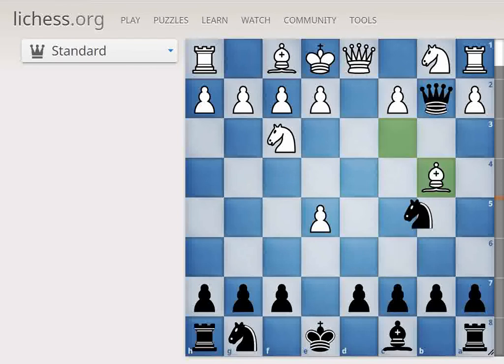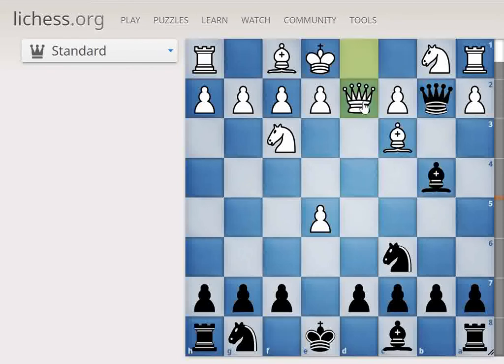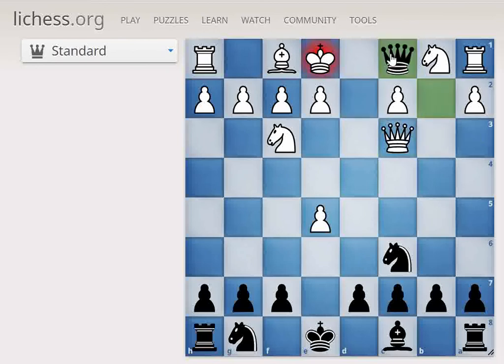Now let's see — after we move Bishop to B4, what if Queen comes to D2? Here we can take on C3 with our Bishop. After we take on C3, if Queen takes on C3... wait, is this Queen takes on C3? No! You are gone, man — checkmate! Wow, what a really nice move!